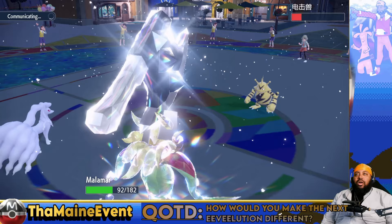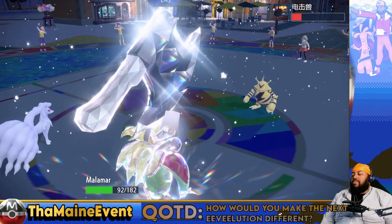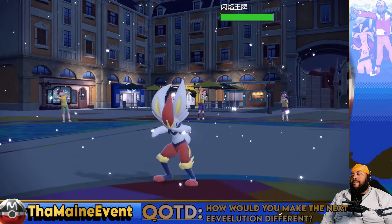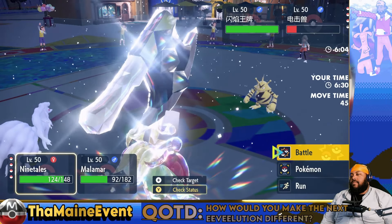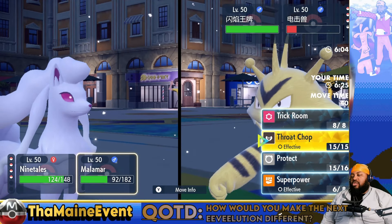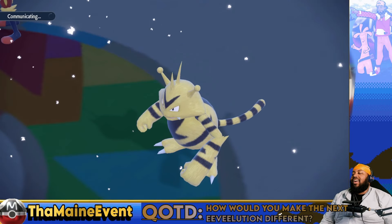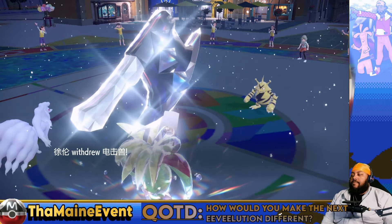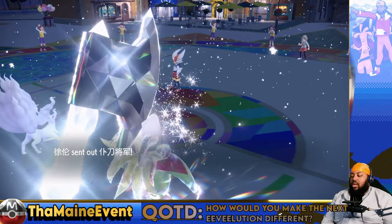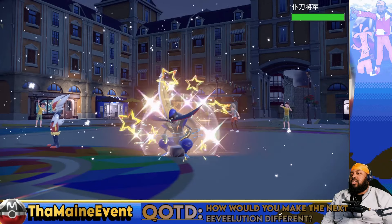What's the speed on this Malamar? Oh, it's min speed, so we can't even outspeed with it. I'm still gonna Blizzard here and try to make him think I'm going to click Protect, then go after this spot. Wait, what is this Gambit? I could have just smoked him.